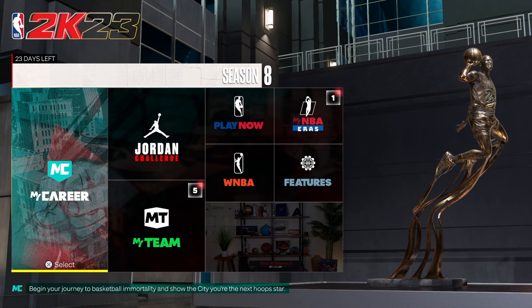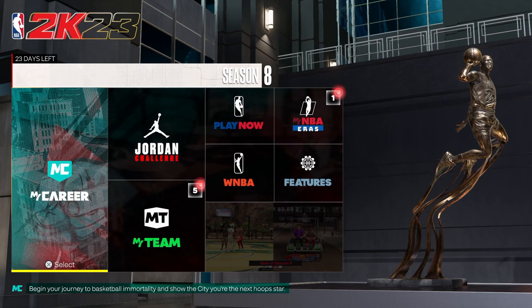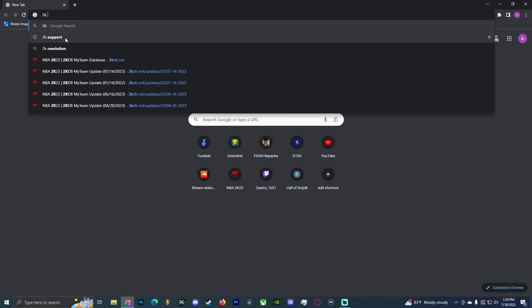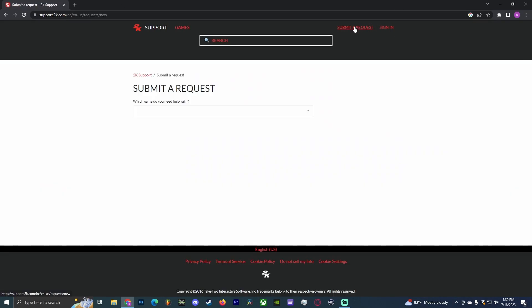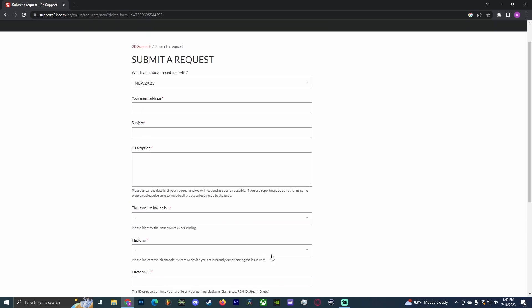On your PC, you want to look up 2K Support — simple as that. Then you want to submit a request up at the top. You go to 2K23 and then you just explain your issue — like your girlfriend deleted your build, you were drunk and deleted it, whatever. You basically just have to give them an excuse for why you deleted your build.